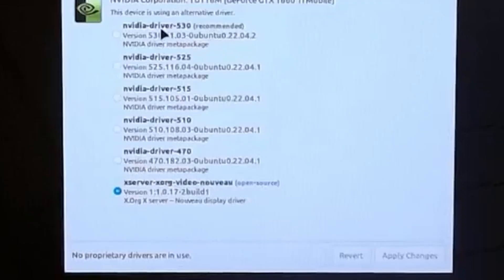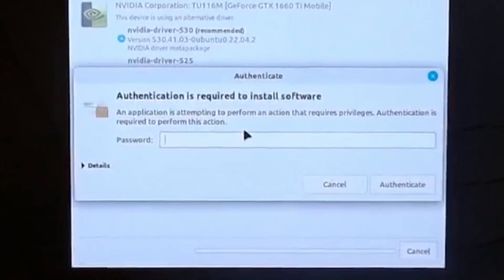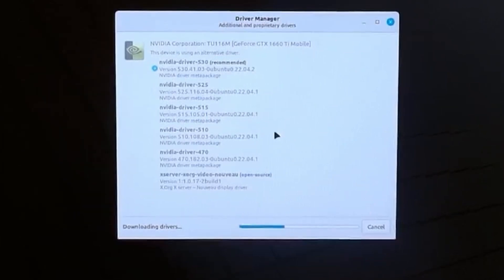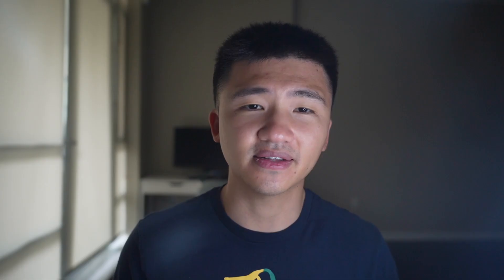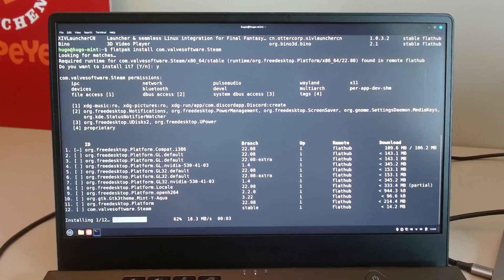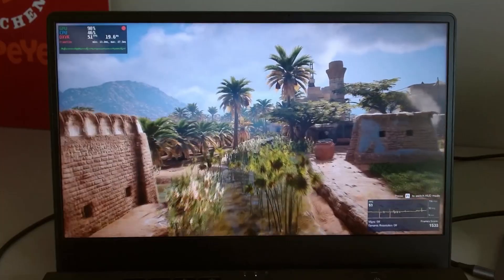Now let's move on to Linux Mint. Similarly, I used its Driver Manager, which also has a GUI interface. I chose the latest version available, which was 5.30 this time, and the system worked fine after reboot. I changed the desktop to performance mode and started to set up the games again. Good thing this time is that Flatpak was available out of the box, which saved me 5 minutes.